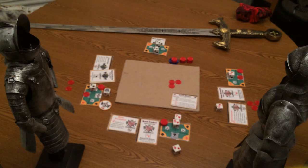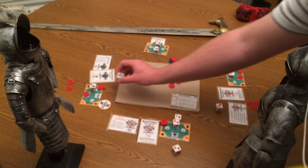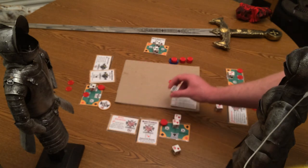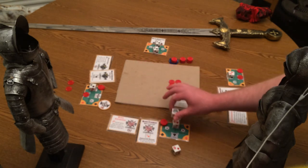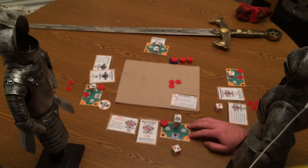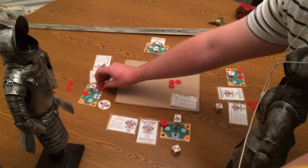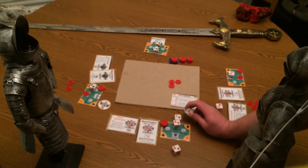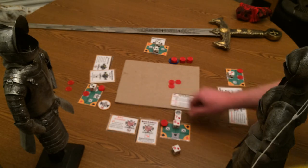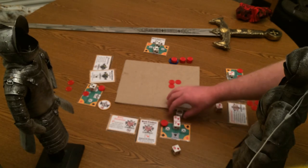Now all bets are completed and we go on to placement. The first player takes their joker and decides — since they bet on the hearts player and want hearts to win — they will add to hearts' chain, making it a seven, eight, nine.